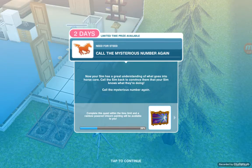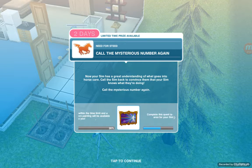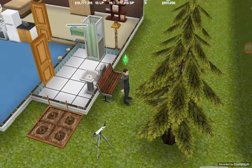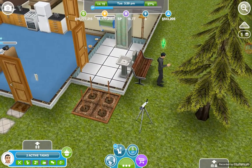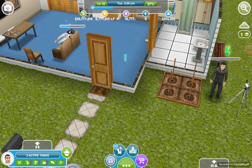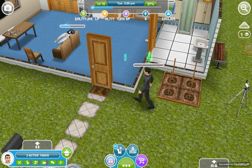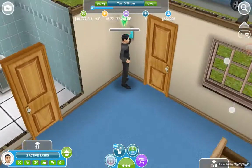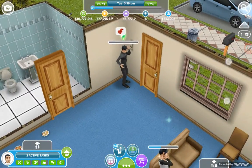Next task: call the mysterious number again. Now your sim has a great understanding of what goes into horse care — call the sim back to convince them that your sim knows what they're doing. Calling the mysterious number takes 5 minutes, or less if you have a 2-star or 3-star phone.